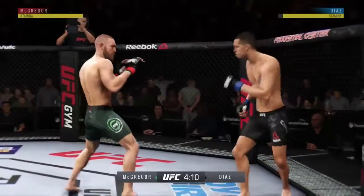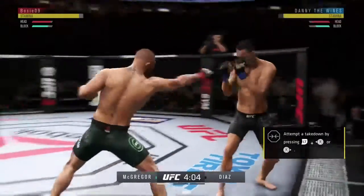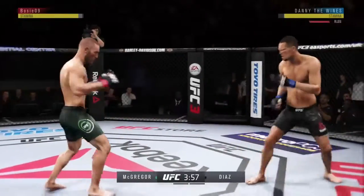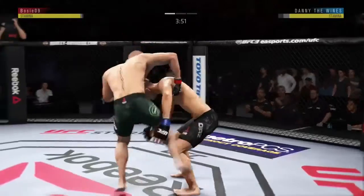As you can see, I'm McGregor and that guy's Diaz. You can see they've got the top rank, so you know it's not a bot — this guy is just a random guard line. This is a new way, and as you can see he tried to shoot for a takedown there.